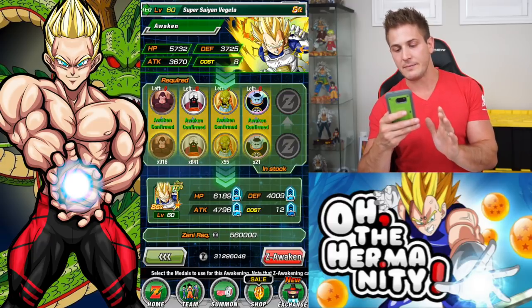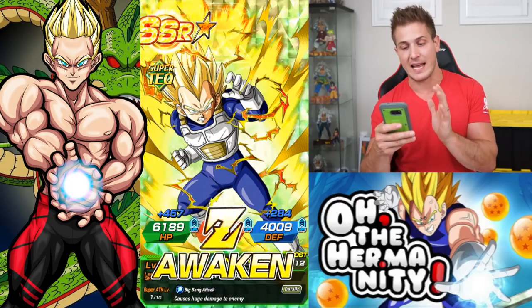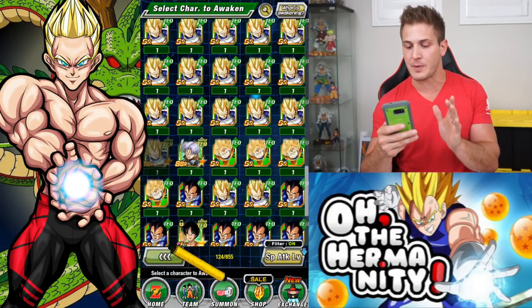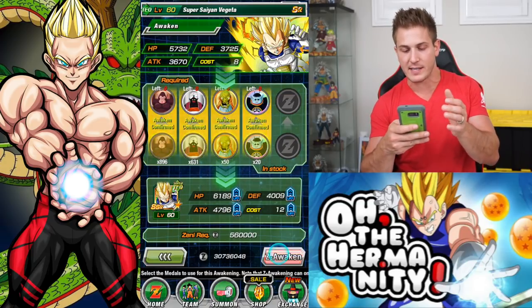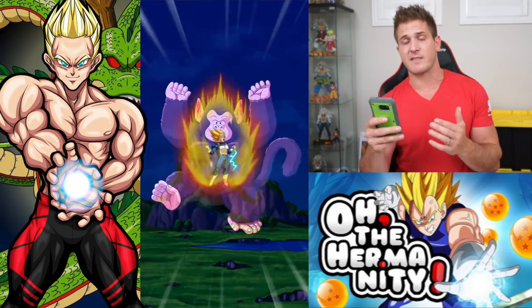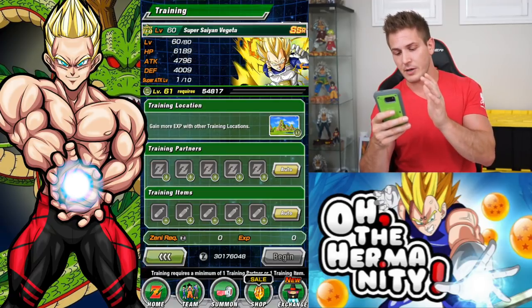We're going to go to Z Awaken. Now it's going to be a 50% chance. I know 50% chance can suck sometimes, but that's what's great about these SI units - you get so many of them. I'm actually going to do it twice because I have two already maxed out, and I only have to increase the super attack with my unit by 2 because he's sitting at 8. So I got two units to go right here.